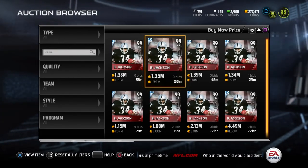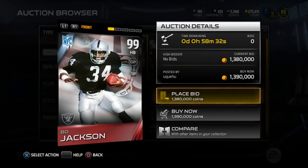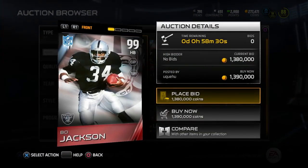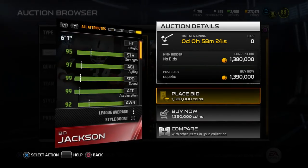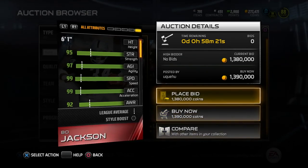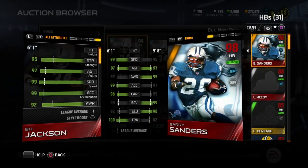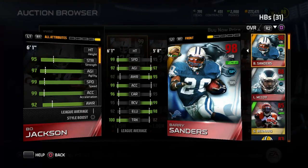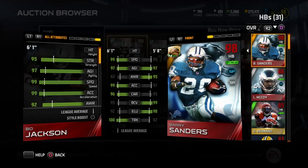To be completely honest with you, I don't think that that's a bad price. This thing is insane — it's the best card in Madden so far, period. It just is. I'm gonna show you guys the attributes right now and you're just gonna be freaking blown away. Let's compare it to my Barry Sanders, because a lot of people thought that would be the best running back in the game for quite some time — as did I — but turns out I couldn't have been more wrong.